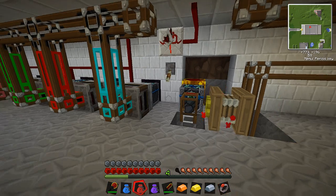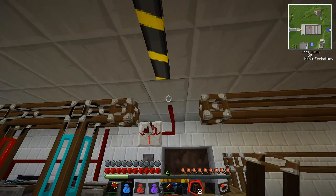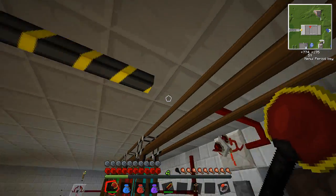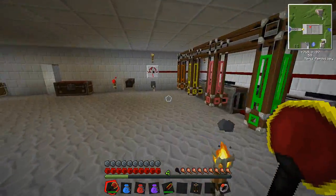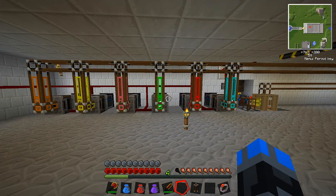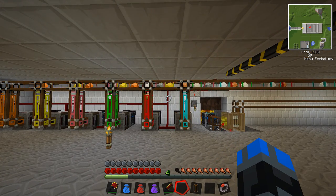Now we need to get ourselves some tubing — let's connect this here. Since that's the case, let's try this. Let's see if this actually works like I think it should. Everything should come out color coded. Now you see it's not being restricted by the sorting machine. I've accidentally built my own manual sorter.